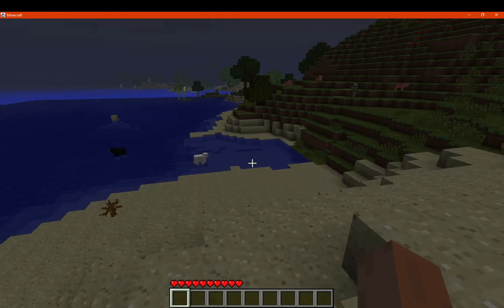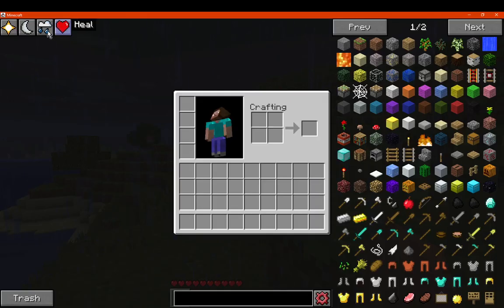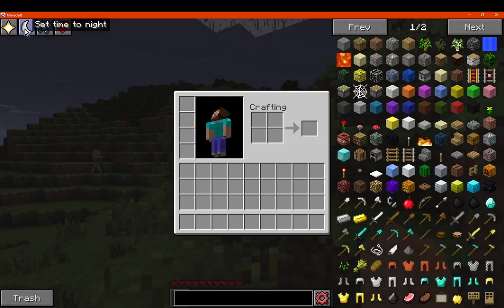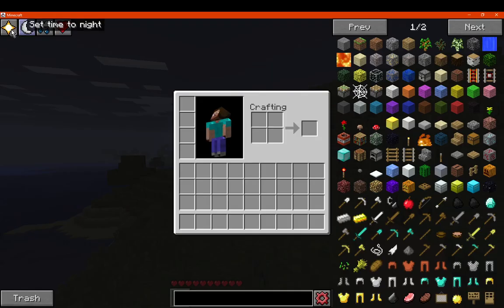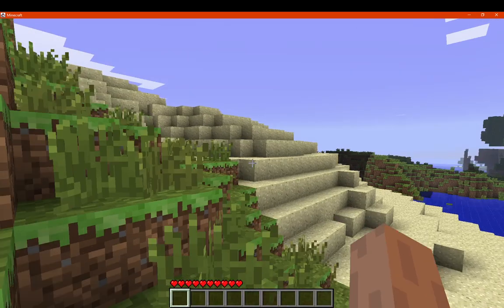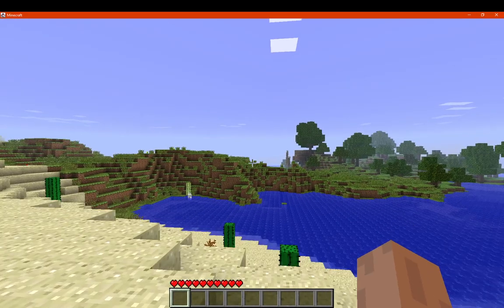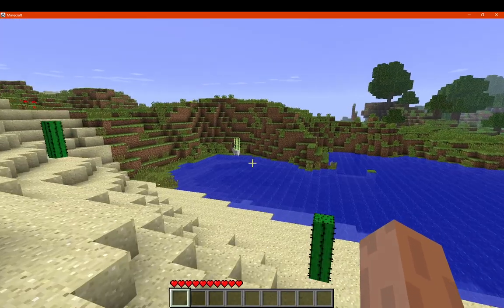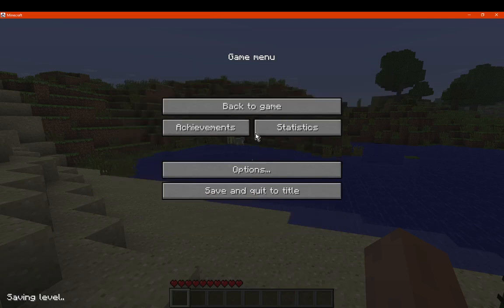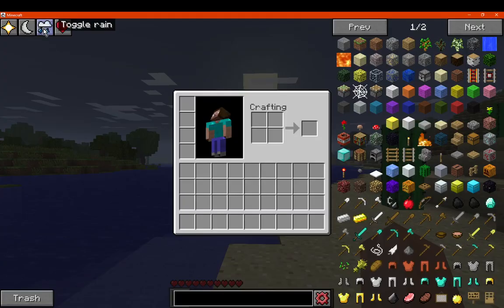We do have a lighting change option — we're in a desert so we'd want to run over to a plains biome to see that properly. We can toggle rain off. We can set it to night time to immediately initiate that, and then to day time if we want. I assume snow also appears as well, as it's similar to rain in that way.